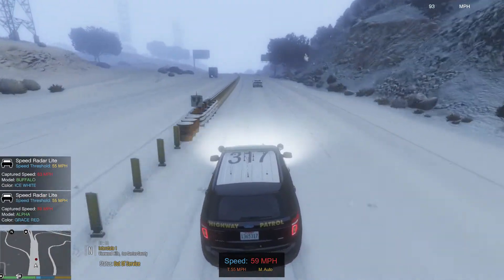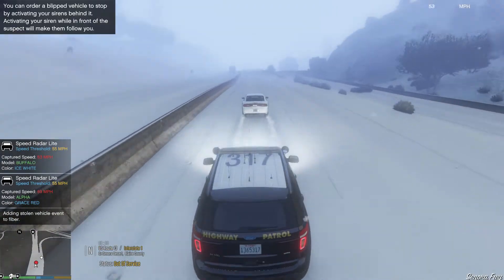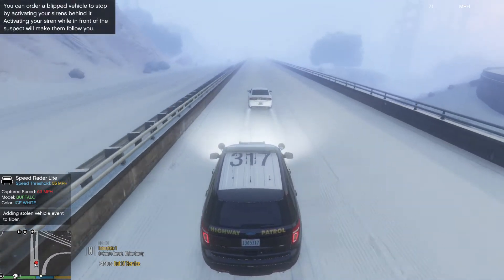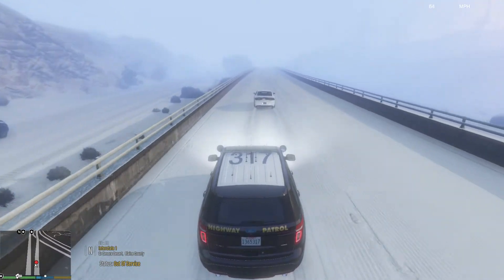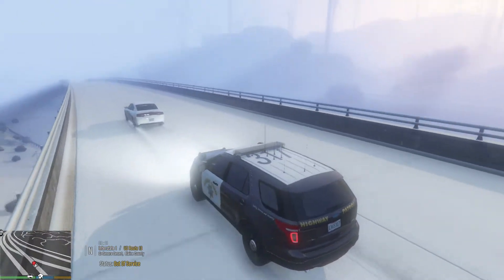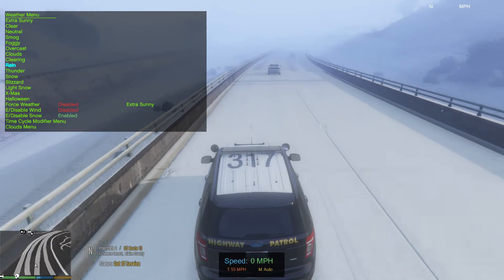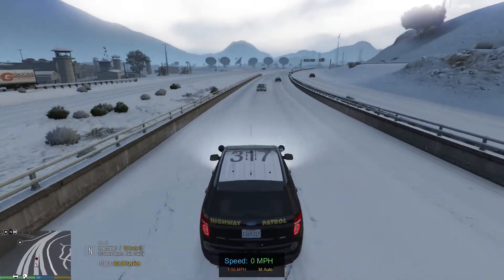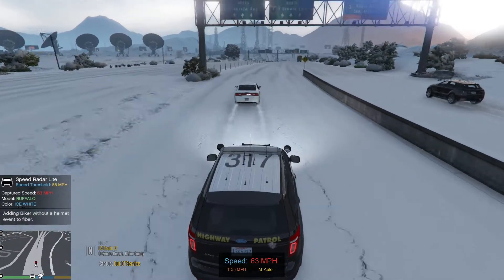63 miles per hour. We'll wait till the appropriate place to pull him over — this is not a safe place to pull a suspect over. So we're going to get him for speeding in unsafe conditions. Let me fix up the weather real quick so I'm able to see. There we go. All right, let's go ahead and light him up.